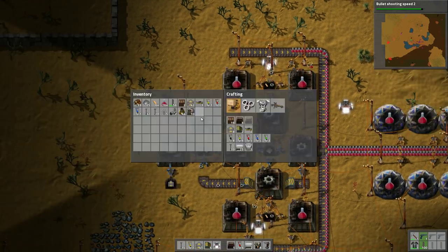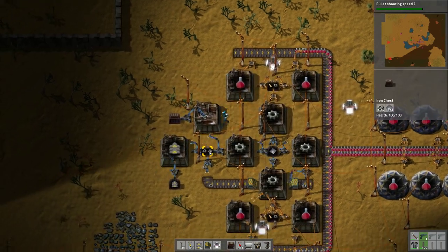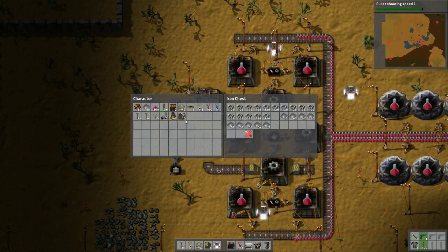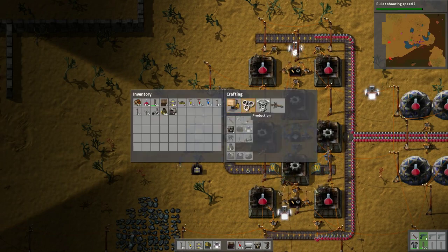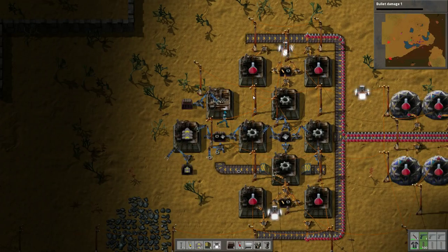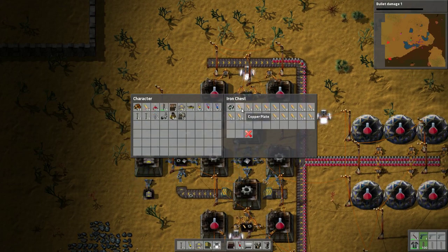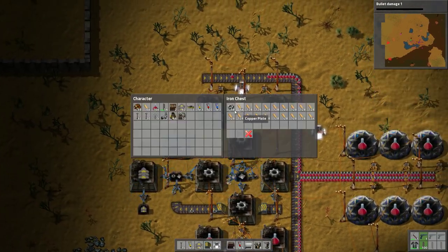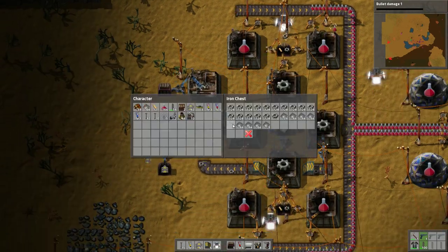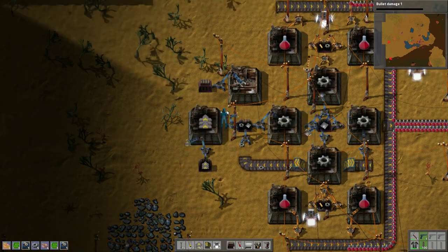Oh, it's made in more advanced stuff - that's part of the problem. We definitely need to upgrade one of these then. Bullet speed! Okay, anything else we can do with red? Bullet damage - go. I just wanted this stack, not the whole thing.